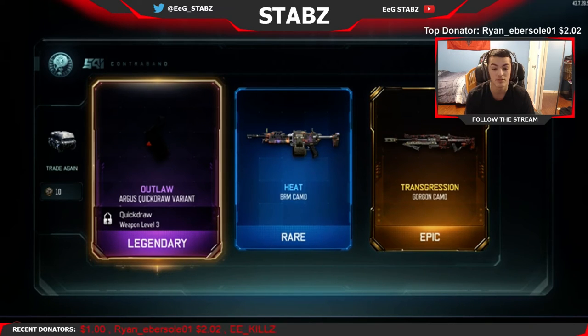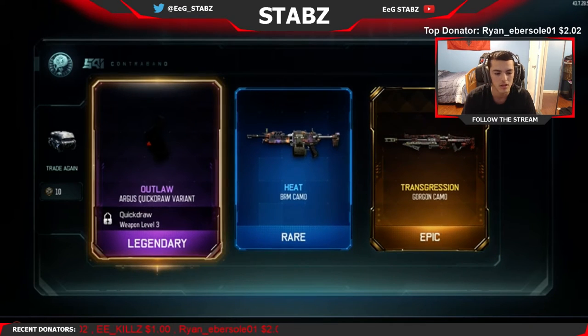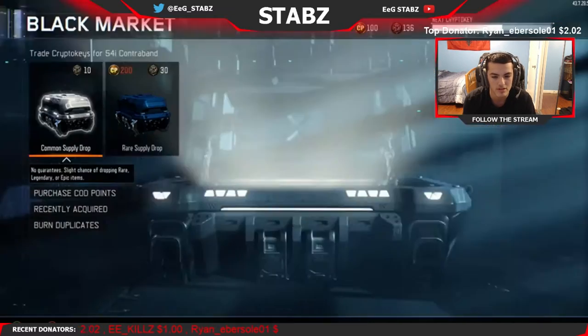Nice drop - that's probably the best drop I've ever gotten on this game, but I just keep getting stuff for LMGs. It's actually really cool though, so I'm not complaining. We got the grip on the argus which doesn't really do anything, heat on the BRM - that looks really really sick, it looks like galaxy or something. And then transgression on the gorgon - it looks like a lava type of thing, it moves and lights up and stuff like that. Really really cool.